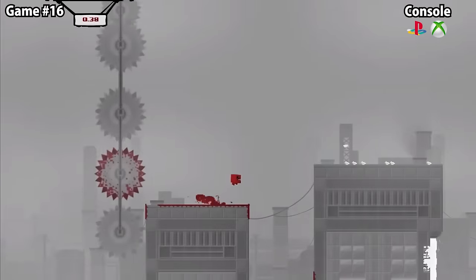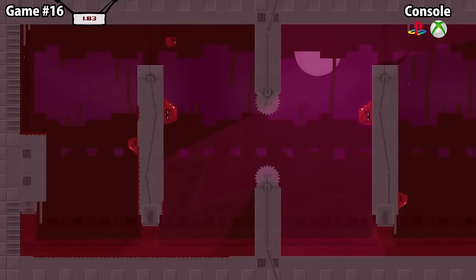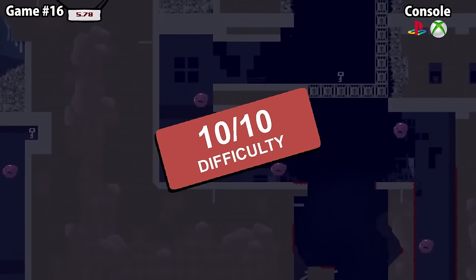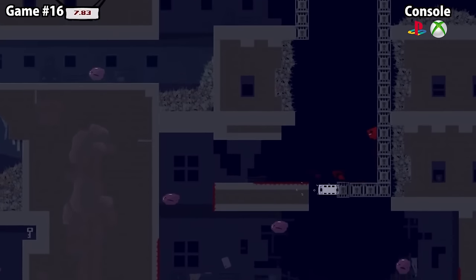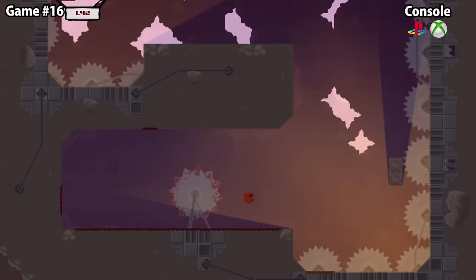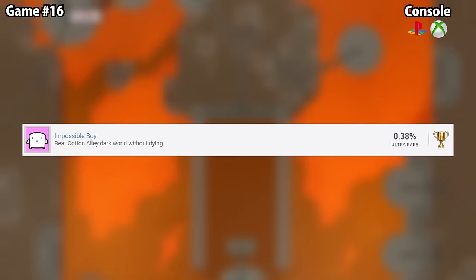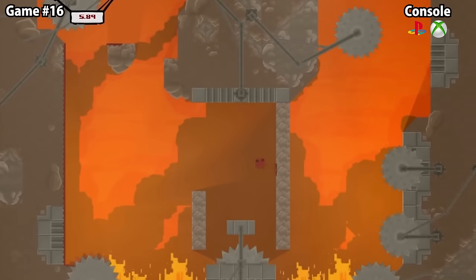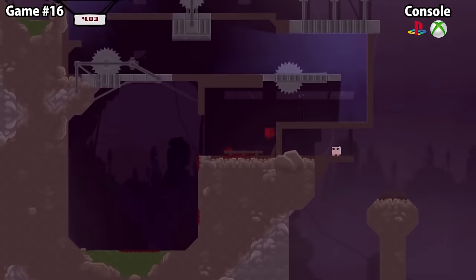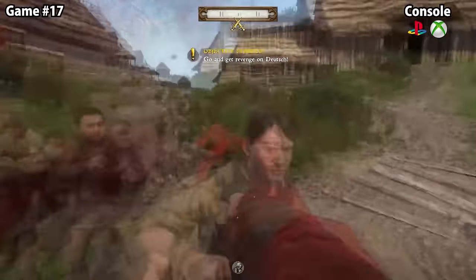A list of the hardest single trophies couldn't exist without Super Meat Boy — the critically acclaimed indie platformer by Team Meat where you control Meat Boy, a little red cube dude, through some of the hardest platforming ever made. The game boasts a 10 out of 10 difficulty with a completion time of over 100 hours, and fewer than a thousand gamers have this platinum. The hardest trophy is called Impossible Boy — earned by completing an entire no-death run of the hardest world in the game, Cotton Alley. This trophy isn't just a platinum breaker, it's also a people breaker.